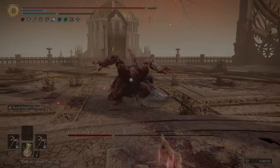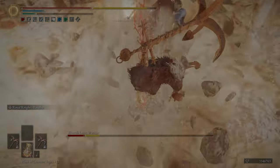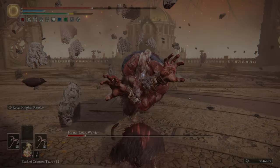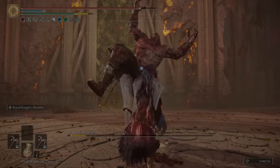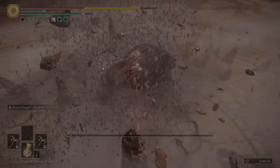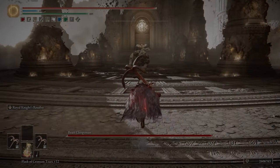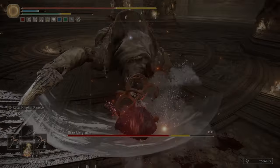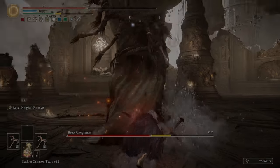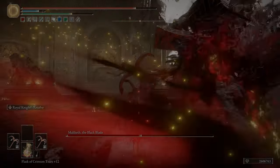He has 70 Vigor — that's not good. The Vigor soft cap is 60, and going from 60 to 99 only nets you 300 more HP. You really shouldn't go past 60 Vigor. 42 Endurance is also very interesting. You would probably be better off investing those wasted points in Strength, Endurance, and Vigor and putting them into Arcane to have more bleed buildup, and you can go with the Occult infusion or the Blood infusion, whichever is better.